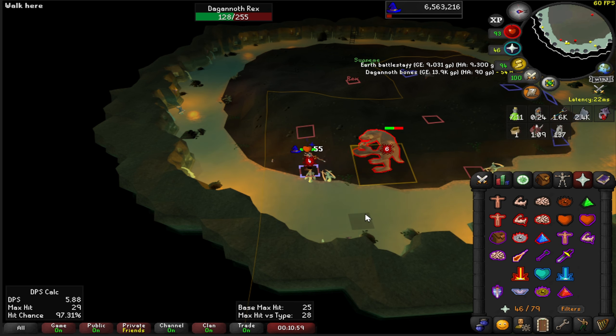DKs are decently chill once you actually get in here and get to the back of the cave, but for no reason should it be so hard to get to the back of the cave or get into position.